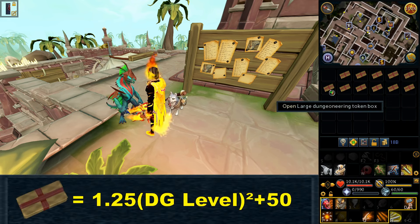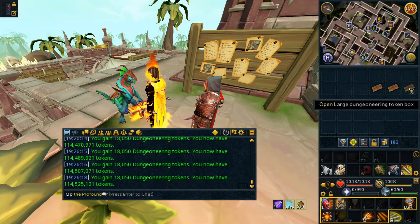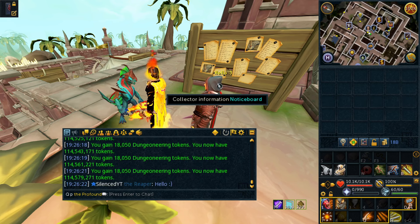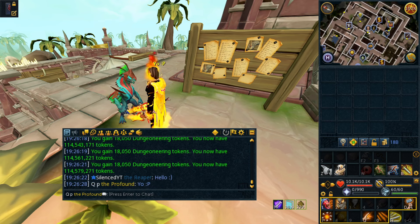At level 50 they give over 3,000 tokens each, at level 80 over 8,000 tokens each, and at level 120 a massive 18,000 tokens each. That means for every log completion you're going to get up to 36,000 tokens.